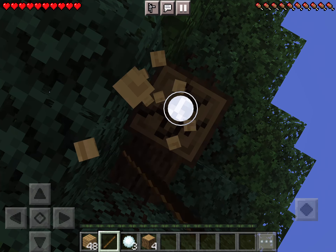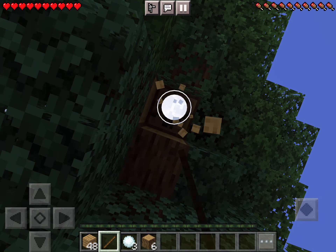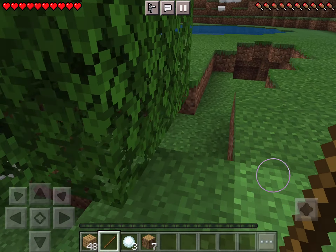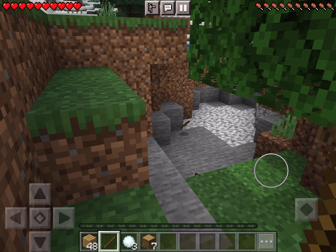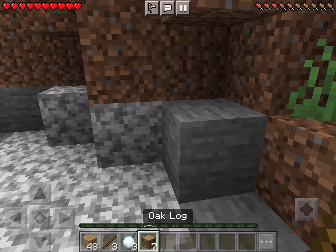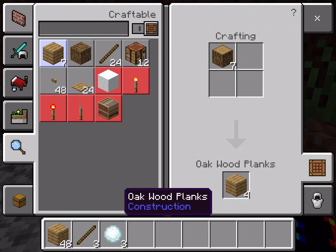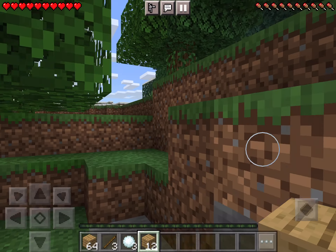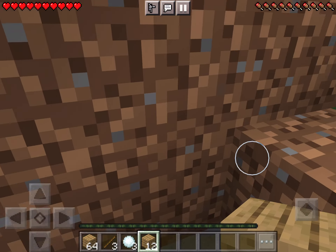I don't want to attract attention to any kind of mobs. Time to chop down this tree. My base will be right here. Let's see what we've got — let's craft some oak wood planks first, and we finally have enough material to create something. So I'll start my base here.